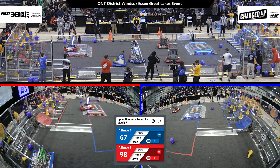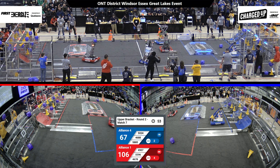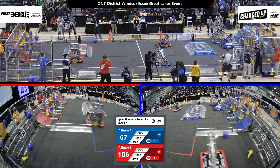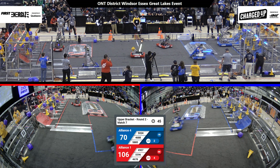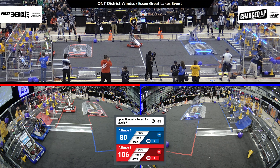46-88 coming back with their arms swinging but 55-96 won't let them pass to the substation. All right, we've got a cone taken by 46-88. 49-07, what are you up to? They've got a cone and back to the grid they go. Check out the scores! So far, the red alliance is killing it. Blue, hopefully you can match it.